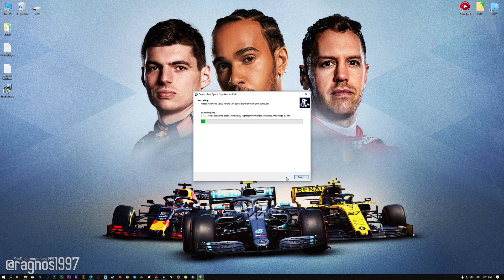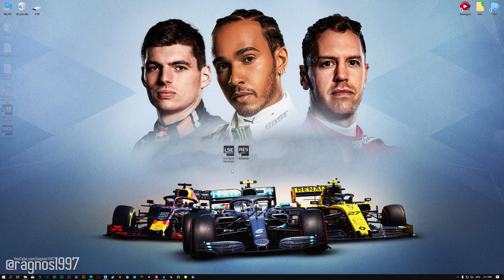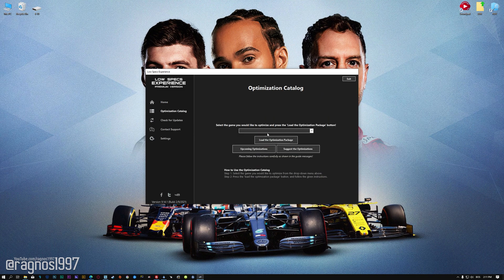First of all, start the installation process for the Low Specs Experience. Once it's done, start it from the newly created Desktop shortcut and select the optimization catalog. From this drop-down menu select F1 2017, 18 or 19.